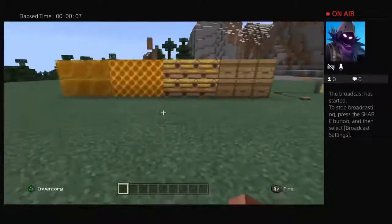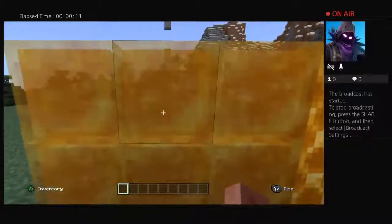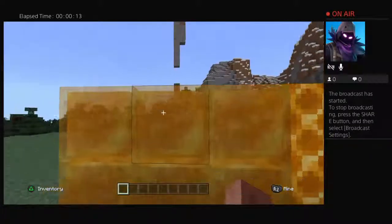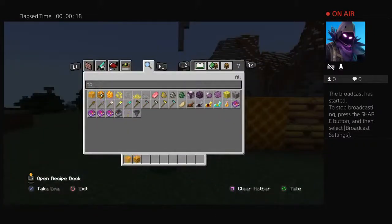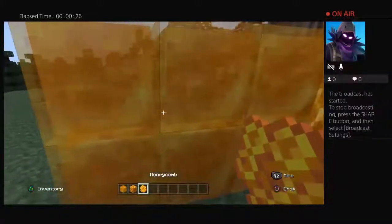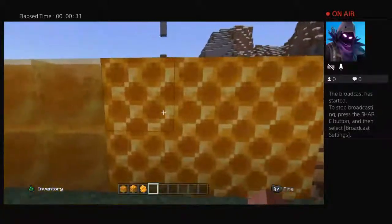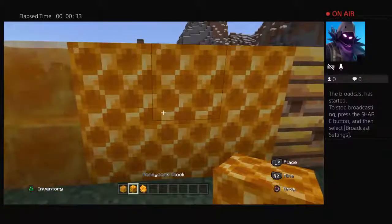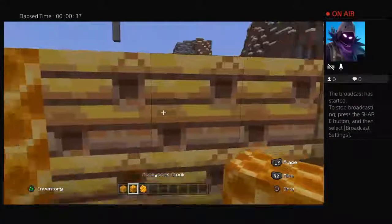Some of the new updates in Minecraft — first we have the honey block, which you make out of honey bottles. There's also the honeycomb block, which you make out of honeycomb. And there's beehives, which you can find on a certain type of tree.